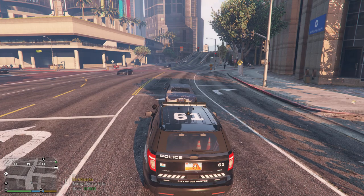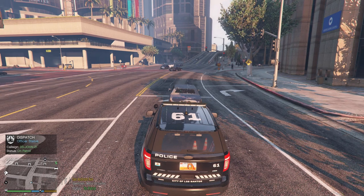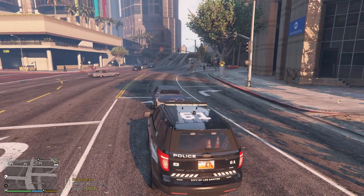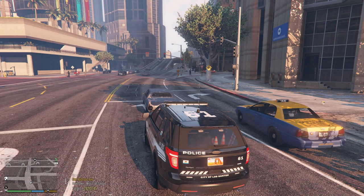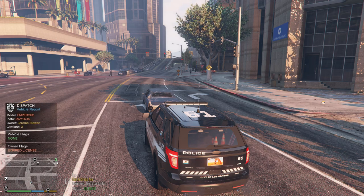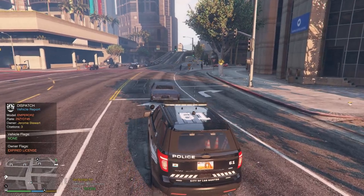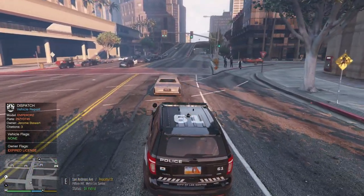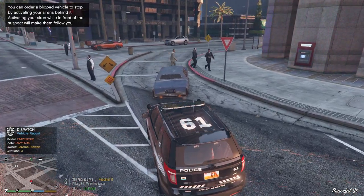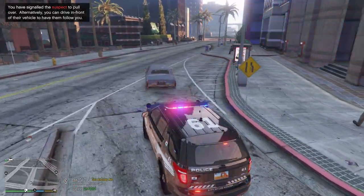Dispatch, stand by — need a vehicle plate check. Need a plate check on a blue colored Emperor, 2-9 Zebra Young David 745. A traffic violation. Expired license isn't a big deal, but look at all these illegal turns he's doing. We'll get him through this area and then light him up.